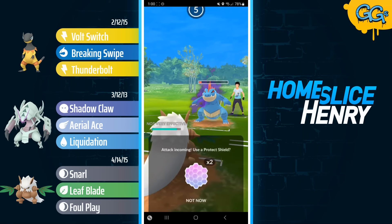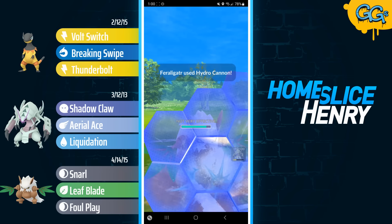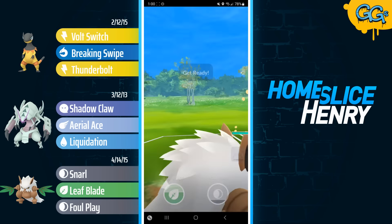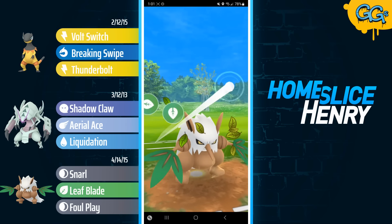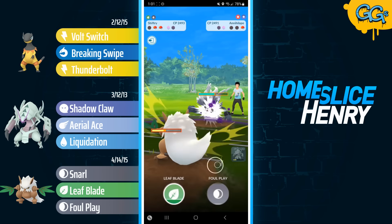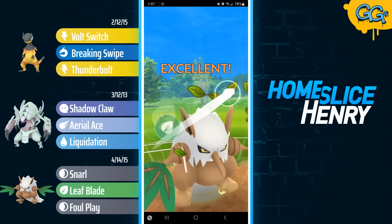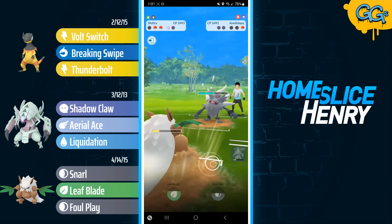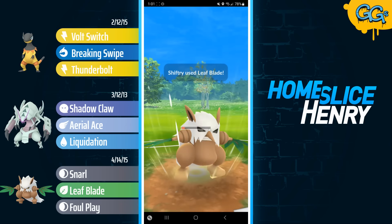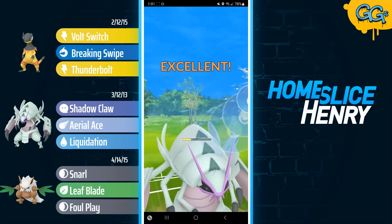But in the back — speaking of losing — the opponent has the Shadow Feraligatr. Look at that Leaf Blade damage! Opponent baits with the Hydro but doesn't get to another move. They send back in the Annihilape, but I have so much energy on the level 50 Shiftry that I'm just going to completely overwhelm them with Leaf Blades. Leaf Blade number one is shielded. Very close to two more Leaf Blades — one more Snarl — the Leaf Blade is shielded, but I make it to another Leaf Blade.